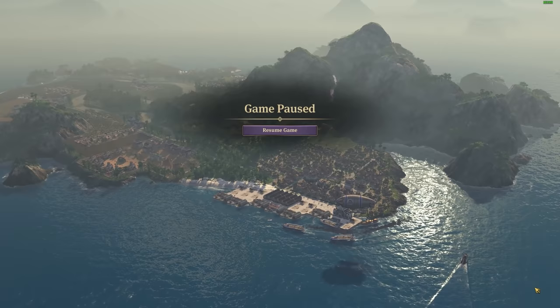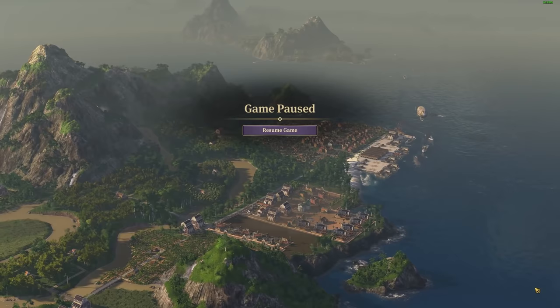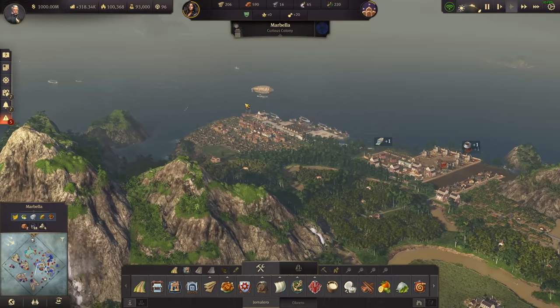Between episodes I've actually worked a bit on improving the trade routes, so now the goal is really just to stabilize the fluctuating population and make sure everyone has what they need. Eagle-eyed viewers might notice there's been a few changes even just to the island here of Marbella from the previous episode. I've got a lovely time-lapse to show you how it all happened.